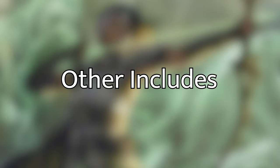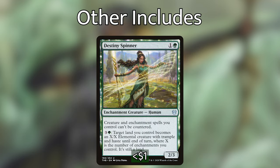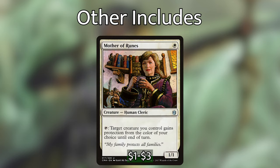Now let's go into the last category — protection and miscellaneous synergy pieces. We've got Lightning Greaves: for two mana, it costs zero to equip and gives the equipped creature haste and shroud. We want to stick that on Emil and just leave it there — protecting Emil at all costs. We've also got Destiny Spinner, a creature that says creature and enchantment spells we control cannot be countered, stopping opponents from just saying no to our strategy. And then we have Mother of Runes — a one-mana human cleric with an activated ability: tap to give target creature you control protection from a color of your choice until end of turn, which we use primarily to protect Emil from targeted removal.